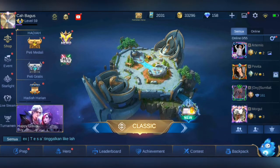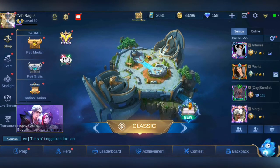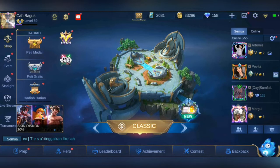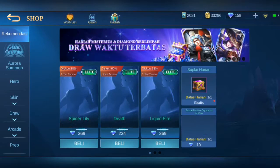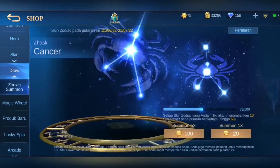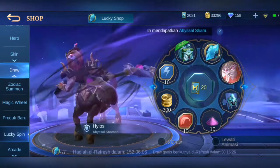Nah di minggu ini hadiahnya skin. Skin apa? Kita coba cek bareng. Jadi setelah teman-teman masuk in-game, kita tinggal masuk ke menu shop, ke fitur shop ini. Kemudian kita masuk ke yang draw dan lucky spin.